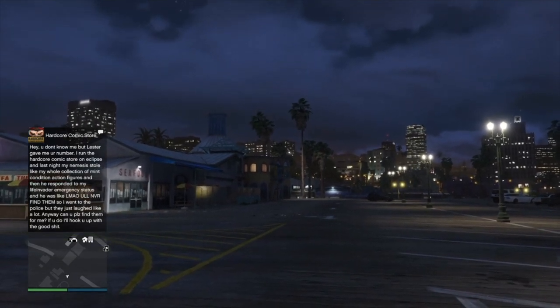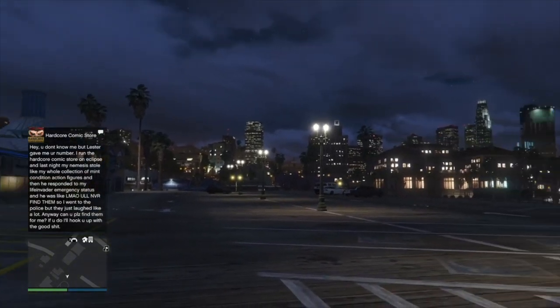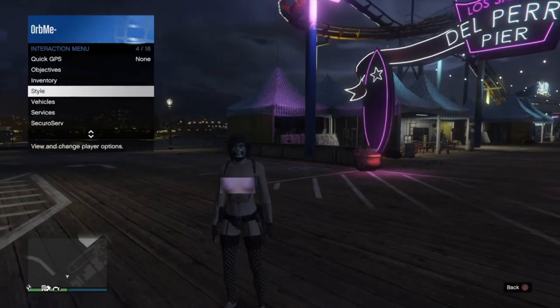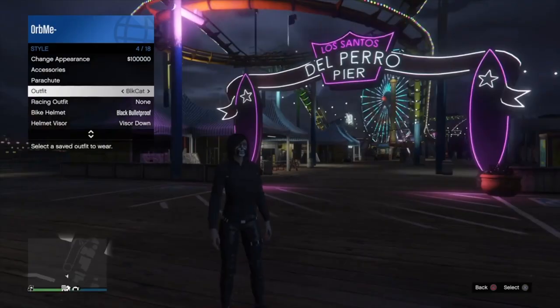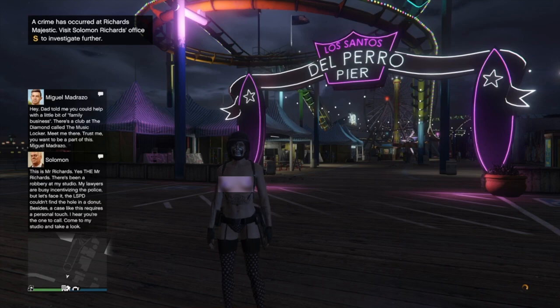First things first, we're going to be doing the component transfer glitch. To do the component transfer glitch, you're going to need your female character to be your main character and your male character to be your secondary character. I'll list all the warnings as a disclaimer so nobody gets upset if something happens that wasn't supposed to happen.